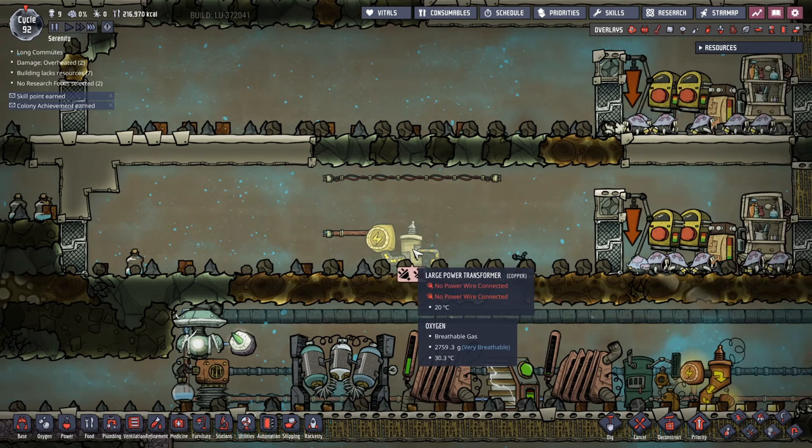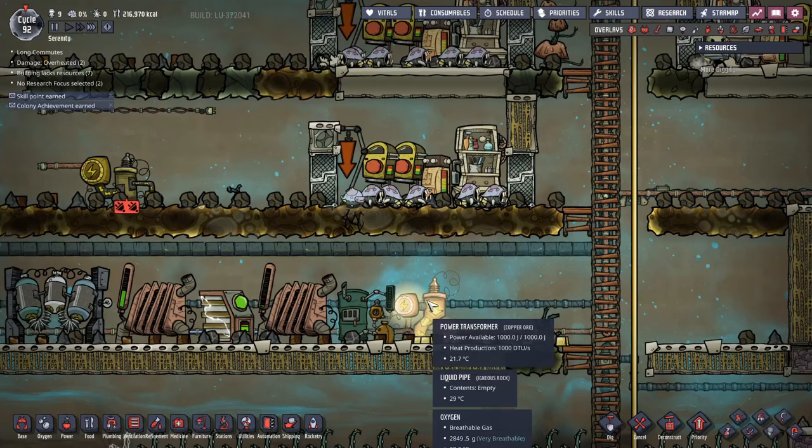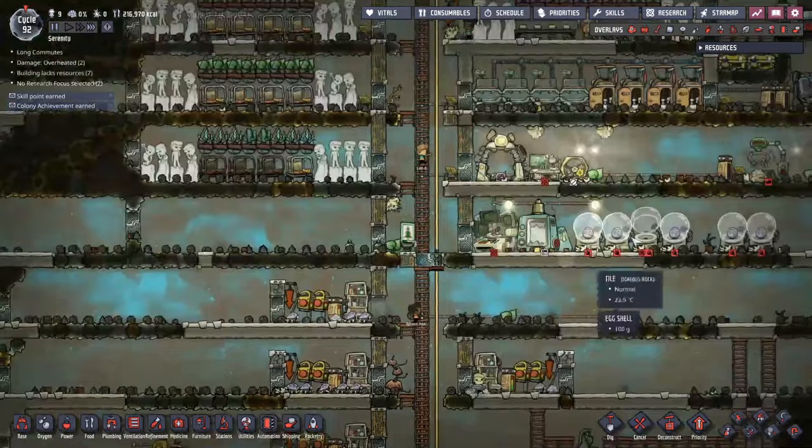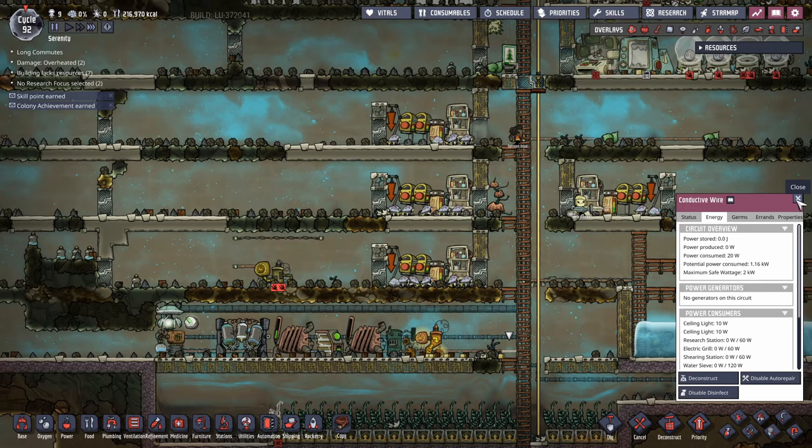The large transformers are more for breaking off a main power spine. The main reason you want power transformers is they let you meter and protect your lines. Early game with lots of intermittent machines, your potential draw might be two kilowatts but realistically you'll be drawing far less most of the time — transformers prevent overloads and keep your base safe.